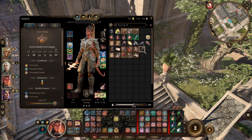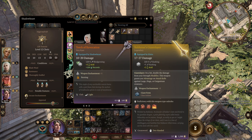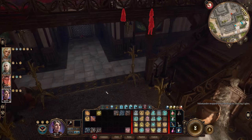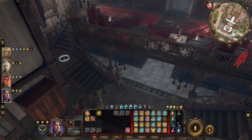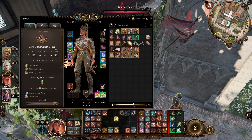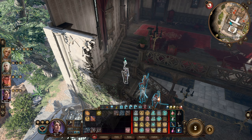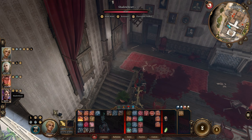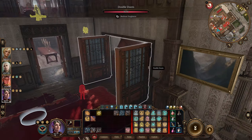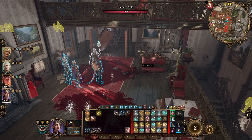I also need the Torch of Revocation, which I'm going to give to Shadowheart so she can lead the path. I also did some inventory management between videos because it was terrible, and now look — it's much more manageable. Anyway, let's go upstairs and see what's going on. We need to go the right direction — that would be a good start.